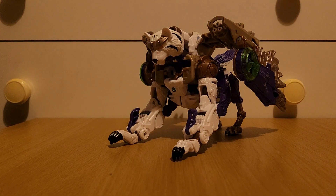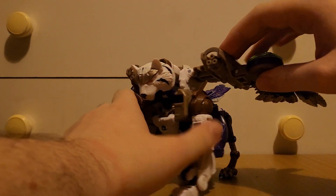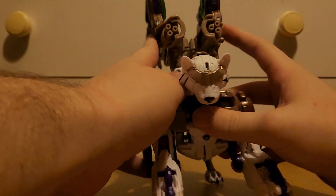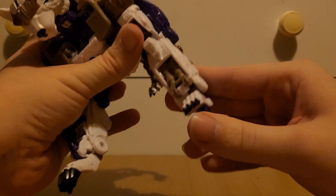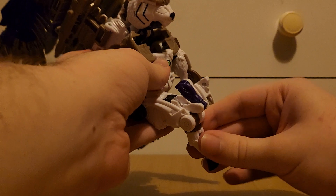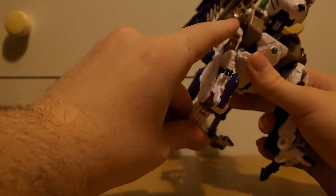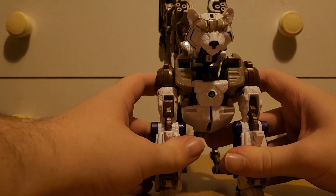To get this guy transformed — well, if you've seen the original figure, this guy transforms pretty similarly to that. It can get kind of confusing if you don't know what you're doing, so expect me to fumble around a few times. To start, I'm just going to fold the wings up to get them out of the way, then fold up the claws so we can get the feet out. Fold up the heel and fold down the purple section. Do the same with the other foot. Then rotate the bird legs around.